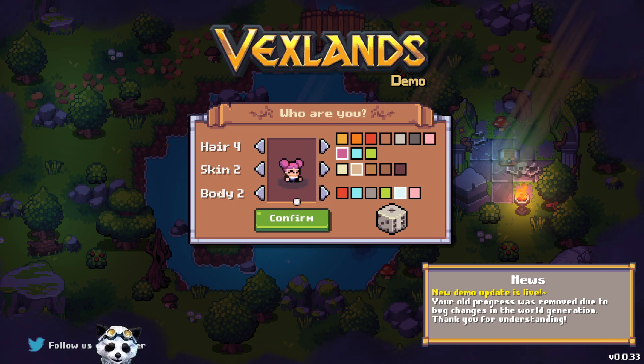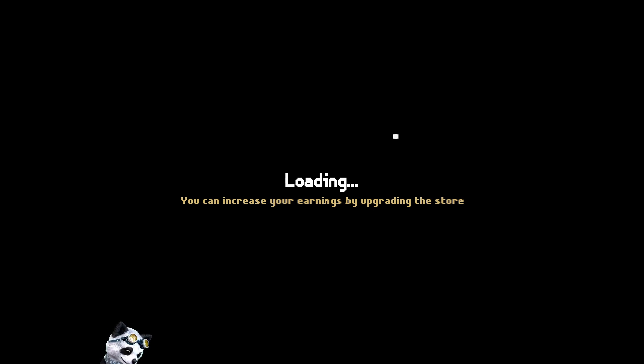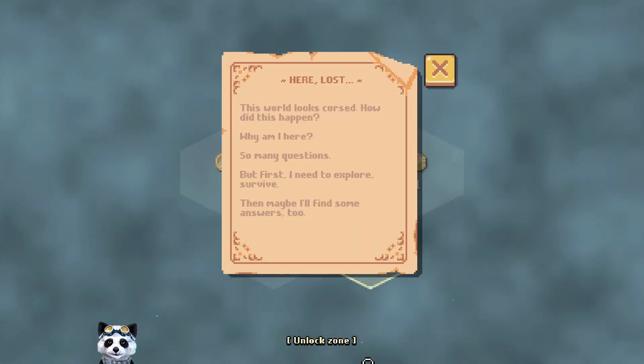We have the perfect hair already, I see. The game shows: increase your earnings by upgrading the store. No pandas here. This world looks cursed - how did this happen? Why am I here? So many questions. But first I need to explore, survive, and maybe find some answers too.